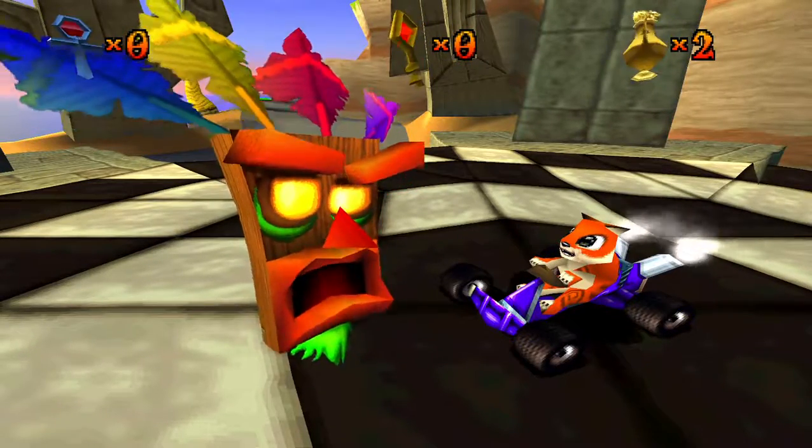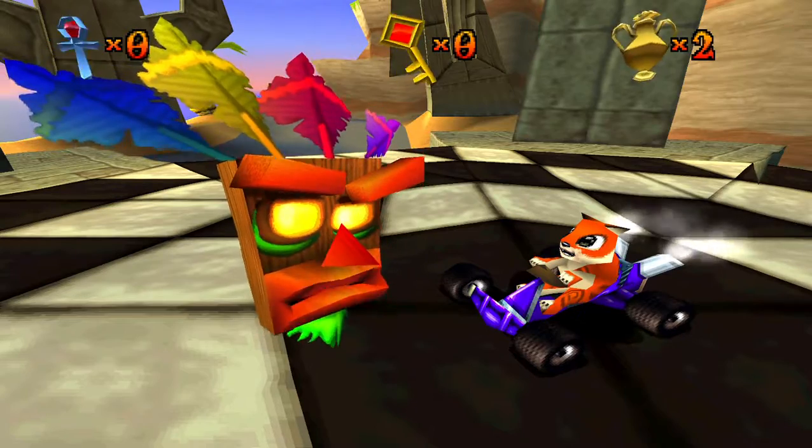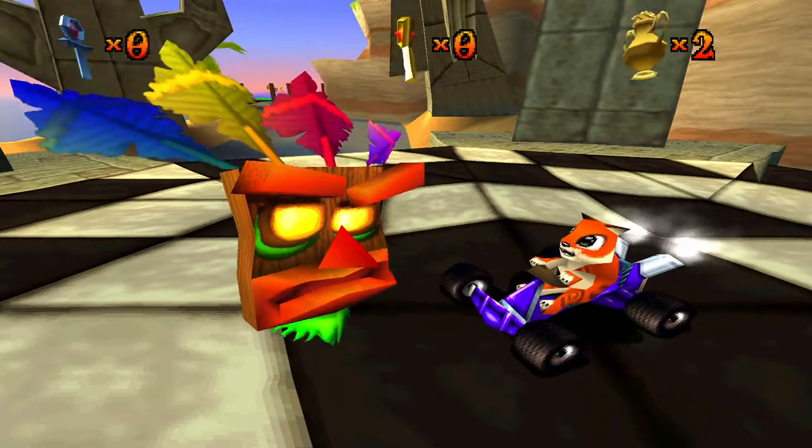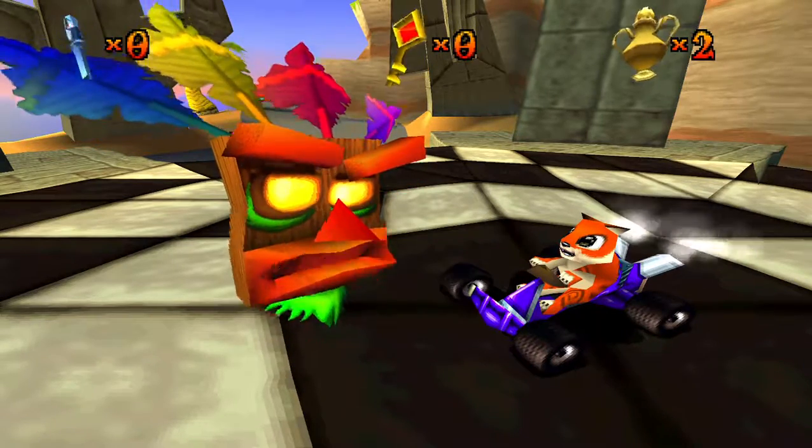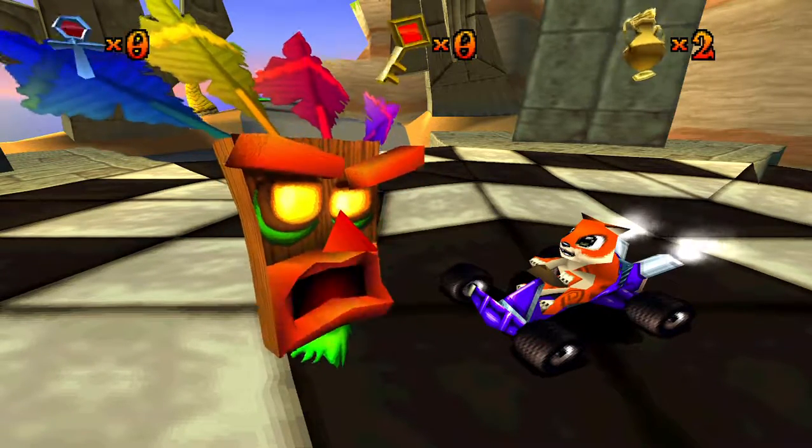When you get a TNT crate on your head, start hopping immediately. If you react fast and hop enough times, the TNT crate will fall off your head before it explodes.